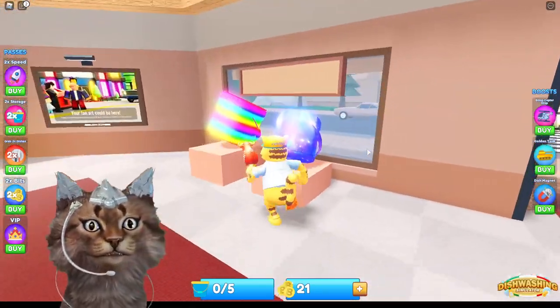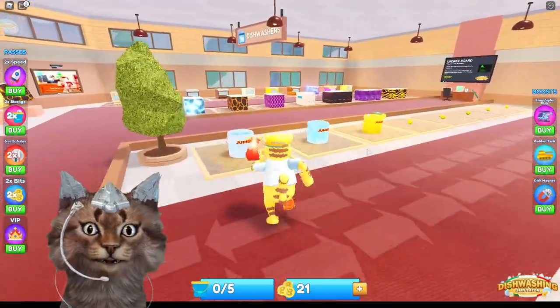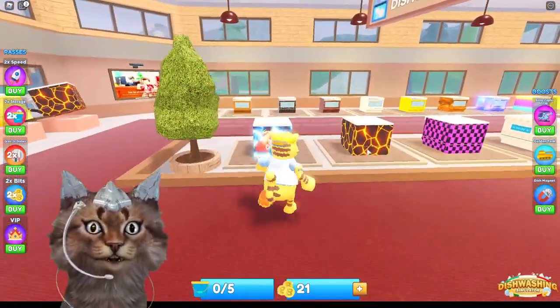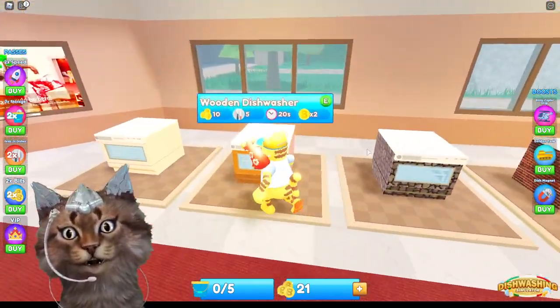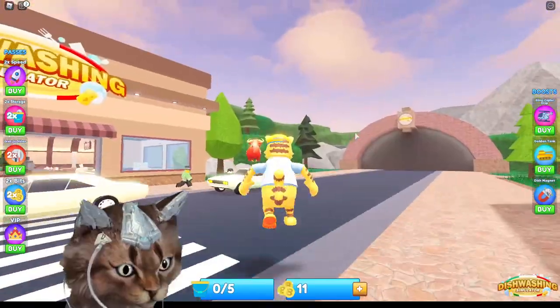I'm gonna go to the upgrade area and look for some stuff to buy. Let's buy a basic bucket — can't get that. Let's try to get a dishwasher. Let me buy the wooden dishwasher. There we go, we just bought it.